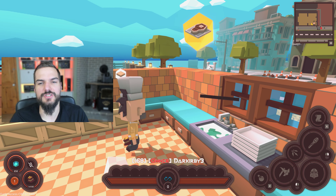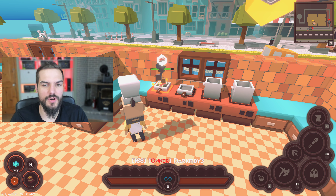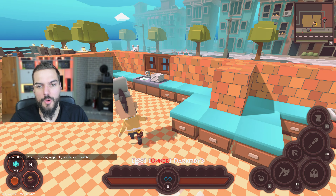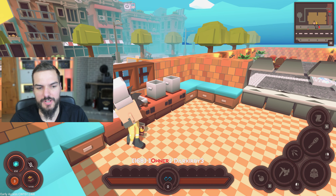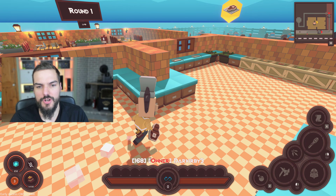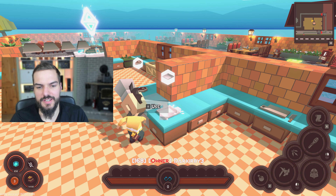What you have to do first is take the steak, go to the oven, and cook it. You see this loading bar — it is going to load and now the steak is cooked. You cannot give the steak directly to the monster. You need a plate, so you put your steak on the table, get a plate, and put it there.